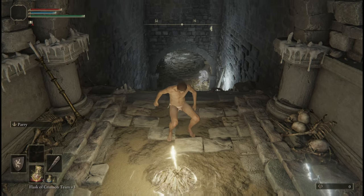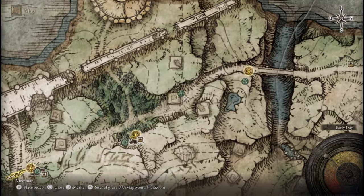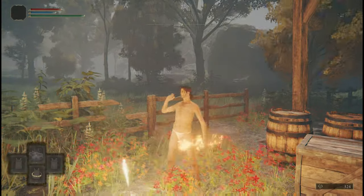Anyway, this is Stormfoot Catacombs. To get here, just go northwest from the Church of Ella. There are two things you want for this dungeon: a shield and a strike weapon.